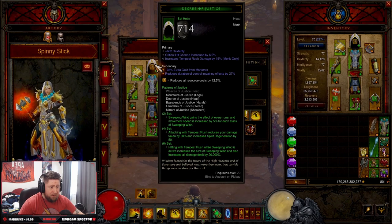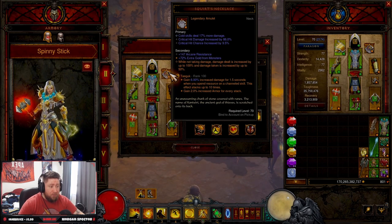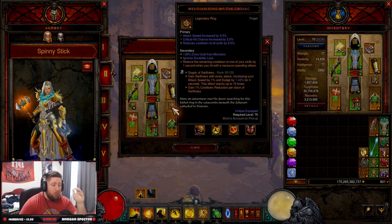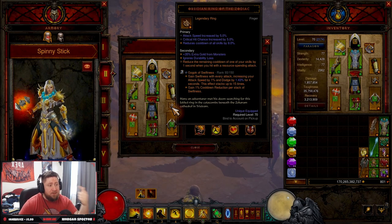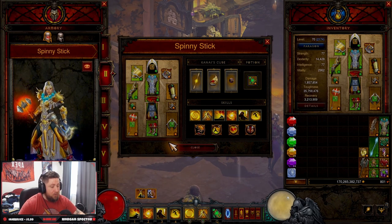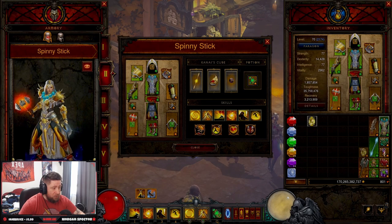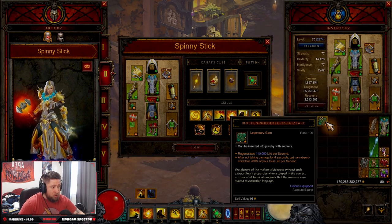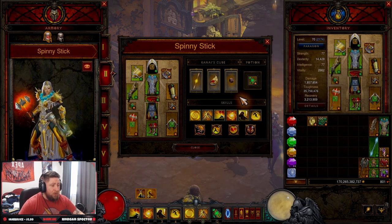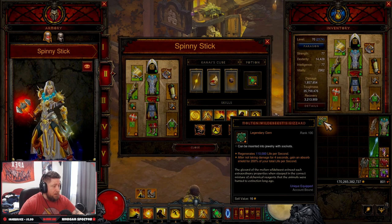For sockets: Emeralds in weapons, Diamonds in armor, and Topaz for resource cost reduction. For legendary gems: Taeguk for more damage and armor, Bane of the Trapped for more damage, and Gogok of Swiftness for attack speed, dodge chance, and cooldown so we can always keep Serenity and Epiphany active and dash around with Dashing Strike. You can swap Gogok for Bane of the Powerful or Molten Wildebeest's Gizzard if you feel squishy.